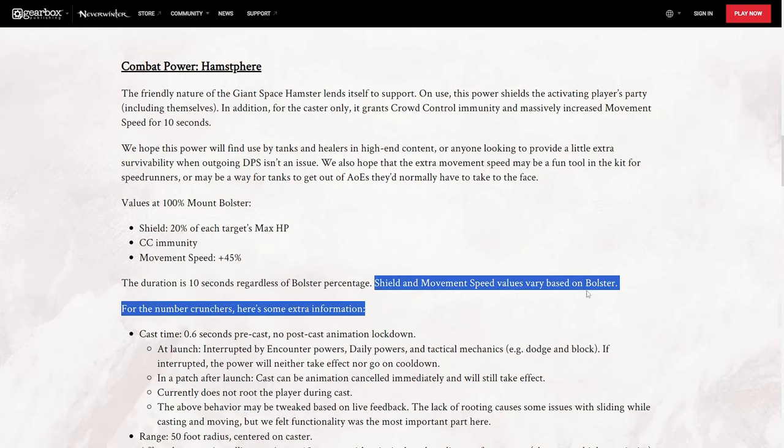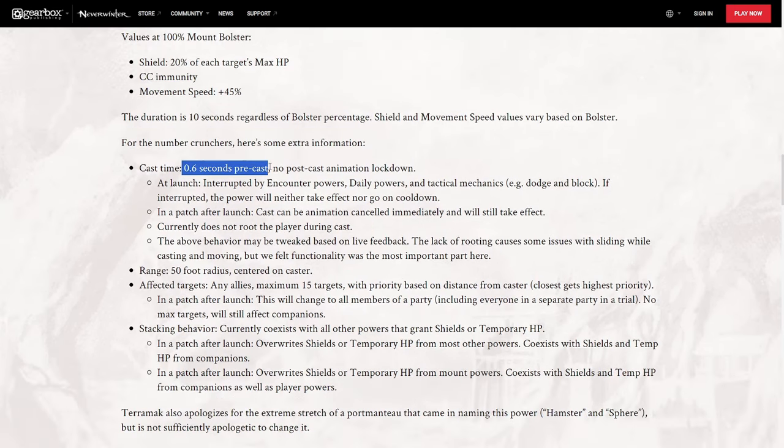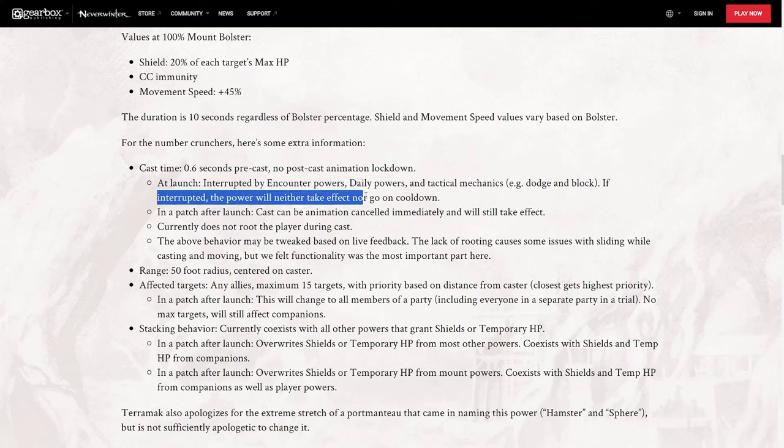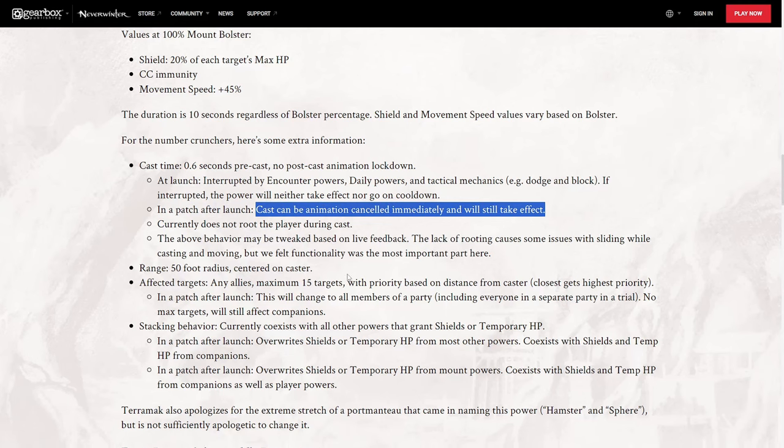That shield and movement speed will vary based on your bolster. For the number crunchers, there's a 0.6 second precast with no post-animation lockdown — really nice. At launch, it can be interrupted by encounter powers, daily powers, and tactical mechanics, and if interrupted the power will be cancelled. They want to do a patch so that the cast can be animation-cancelled and still take effect, but without removing the cooldown.